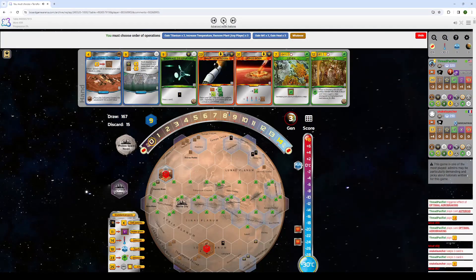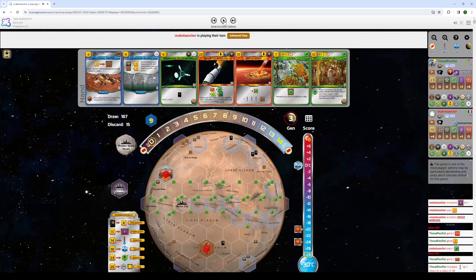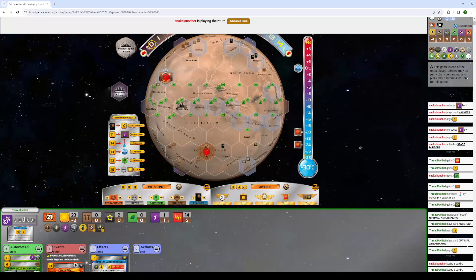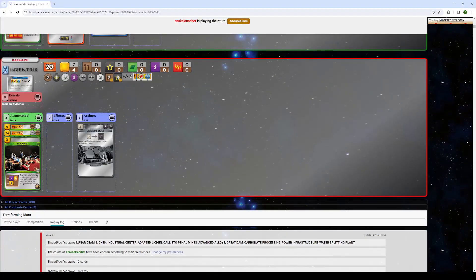I play Optimal Arrow Breaking. I play the Asteroid — he had 3 plants, he no longer has 3 plants. He does the Space Mirrors again for Hackers. Hackers is not a good card. If you are having to use Space Mirrors to turn on your Hackers, you probably made a mistake somewhere.